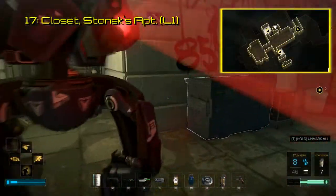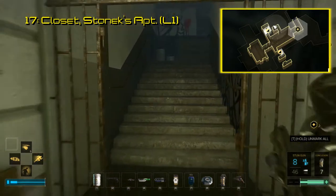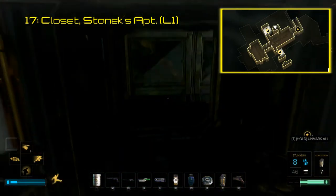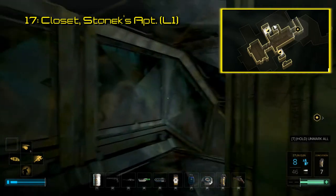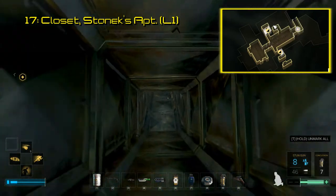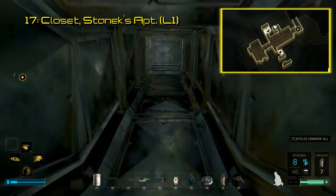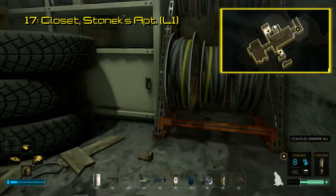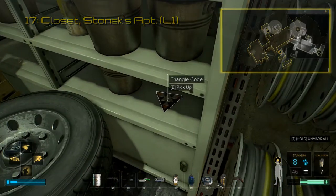During Mission 11, you may gain access to the Church of the Machine God, also known as Allison Stanek's apartment building. Code 17 is found in a maintenance closet connected to the courtyard, and can be accessed by going up the stairs and going into the ventilation shaft at the top of the first flight. The code sits on a shelf in this closet, which reveals hidden audio with more insight into how the Church of the Machine God came into being.